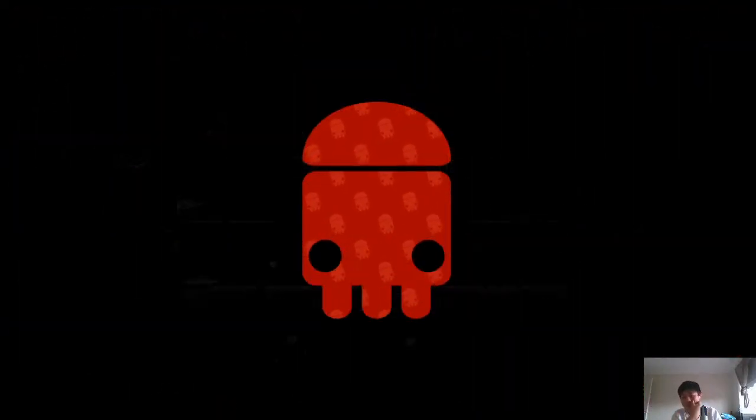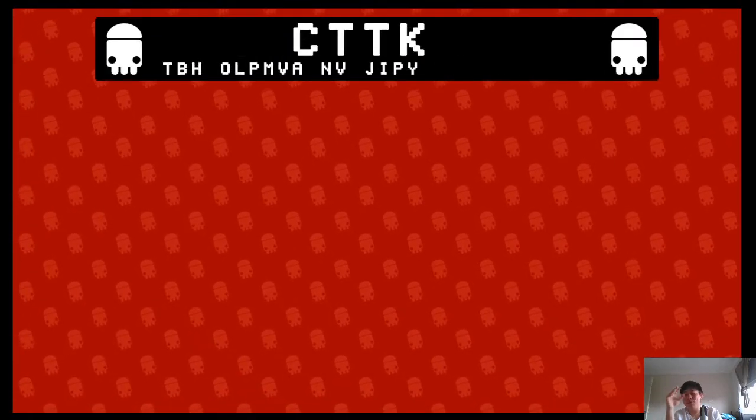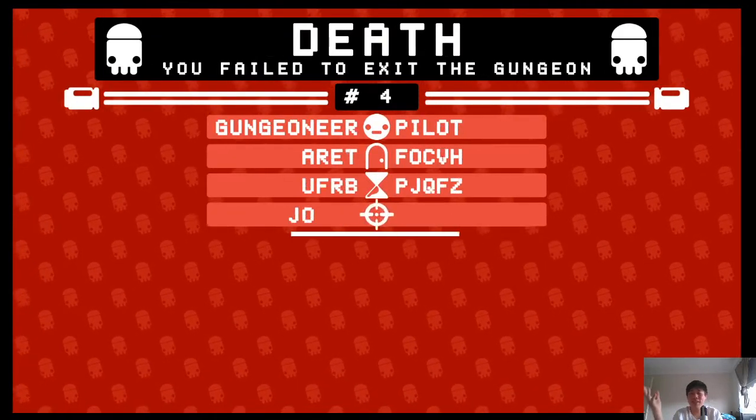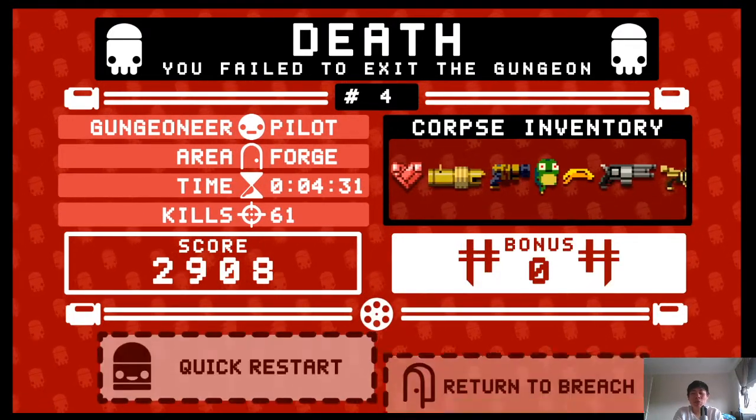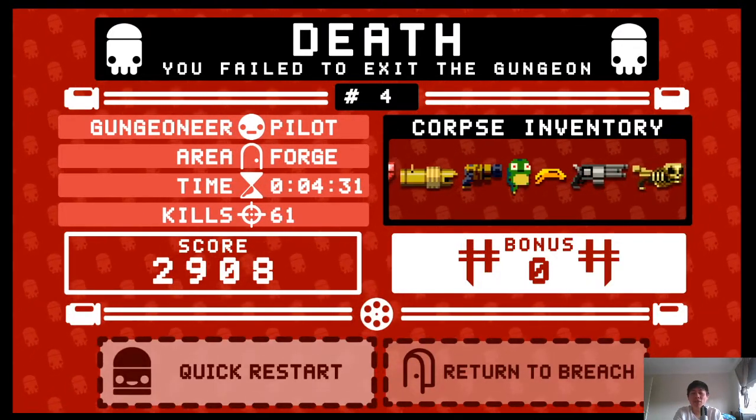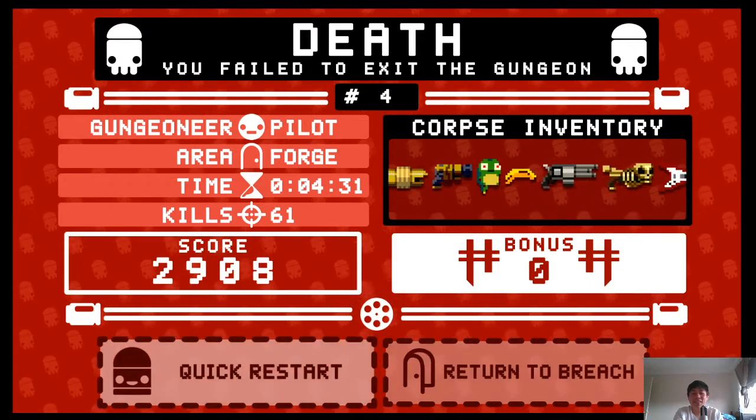Didn't even beat the first boss. I can consistently get to floor four or five in Enter, but in Exit I usually can't beat the first boss. It's so much faster as a game — that took four minutes and thirty seconds for me to die. That's crazy. Let's try it again.